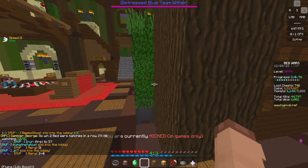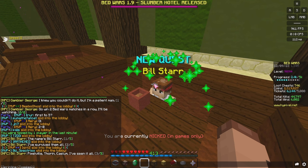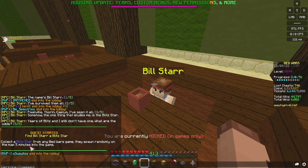For the next one, you're going to go back down to the cafeteria, where Dunn-Expresso was, take a little right, and there's a new NPC called Bill Star. When you speak to him, he says: 'The name's Bill Star. I survived them all — Pixelville, Thorin, Kaelium, I've seen it all. Somehow, the one thing that eludes me is the Blitz Star. Years of Blitz, and I still don't have one. What are the odds?' Collect a Blitz Star from any Bedwars game — they spawn randomly on the map five minutes into the game.